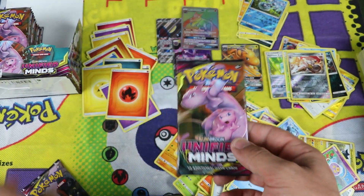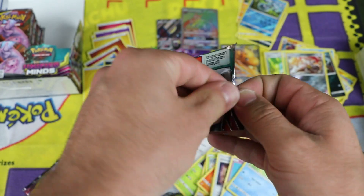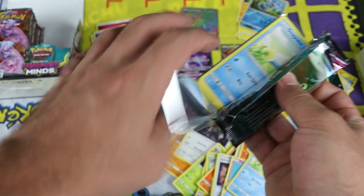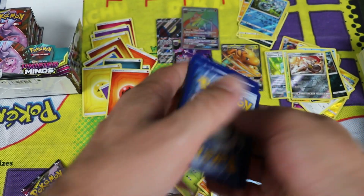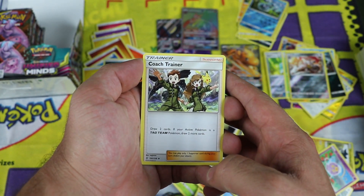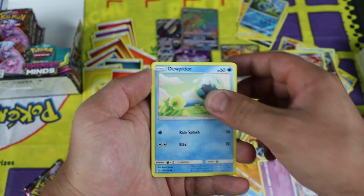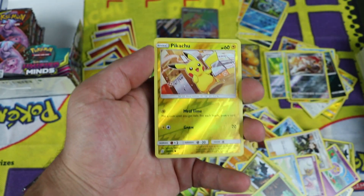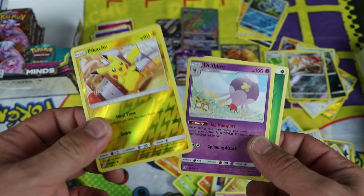Two packs left for this video. Next pack: Heracross, Heracross, Heracross, Coach Trainer — that's cool, Pikachu's in the background. Cresselia uncommon, legendary Pokémon. Dewfighter, Druddigon, Cottonee, Fomantis. Pikachu reverse hollow — that's a pull because I want it and I need it. And a rare Drifblim, regular rare.